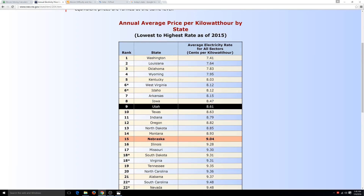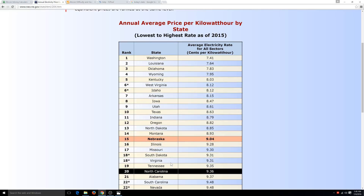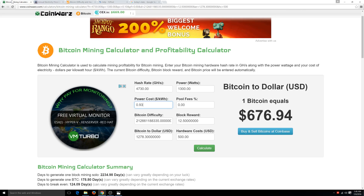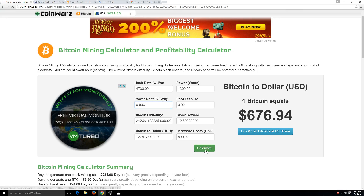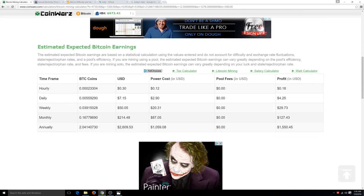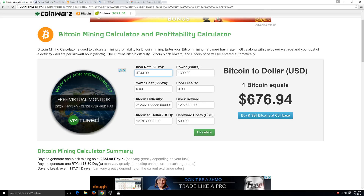Take this number and put it in the calculator. For North Carolina it was 0.093 — that's cents per kilowatt. The calculator only goes to two decimals, so you only need the 0.09. As you can see, it lowered my power cost from closer to $100 down to $87. It makes a big difference how much you actually pay for power, because remember you're drawing this 24 hours a day.